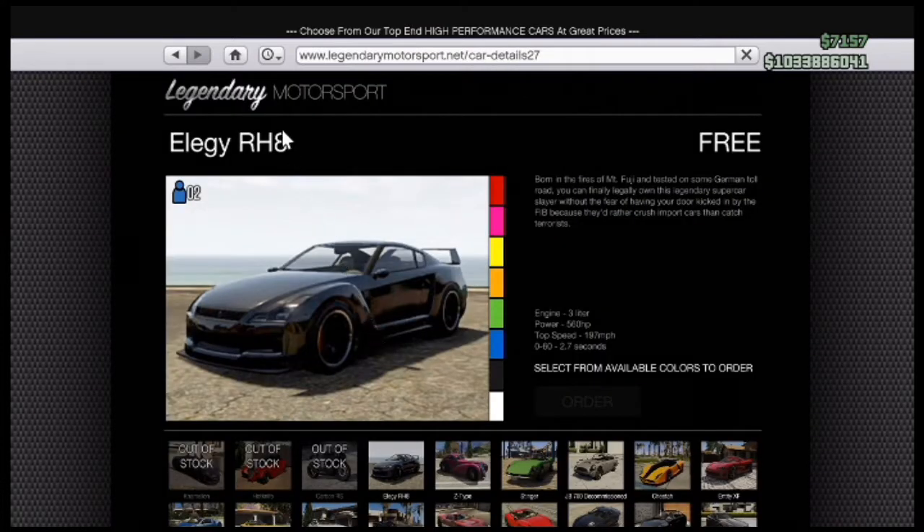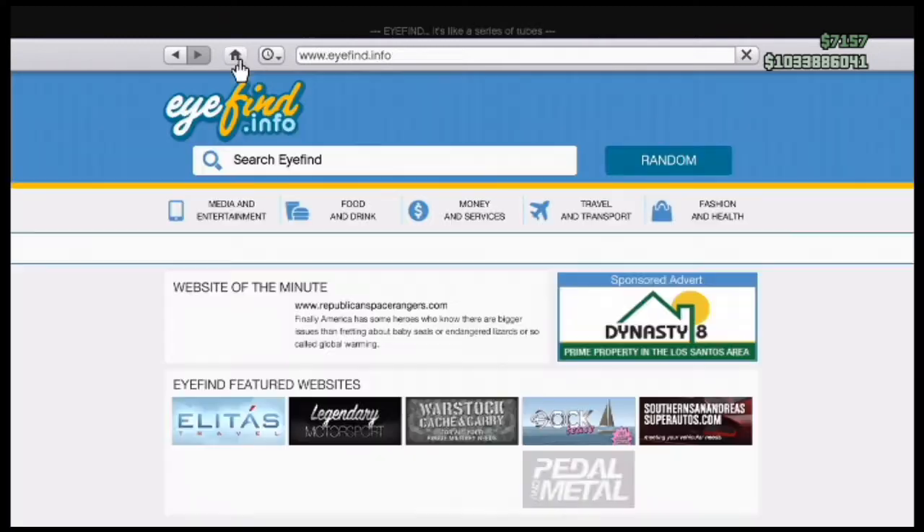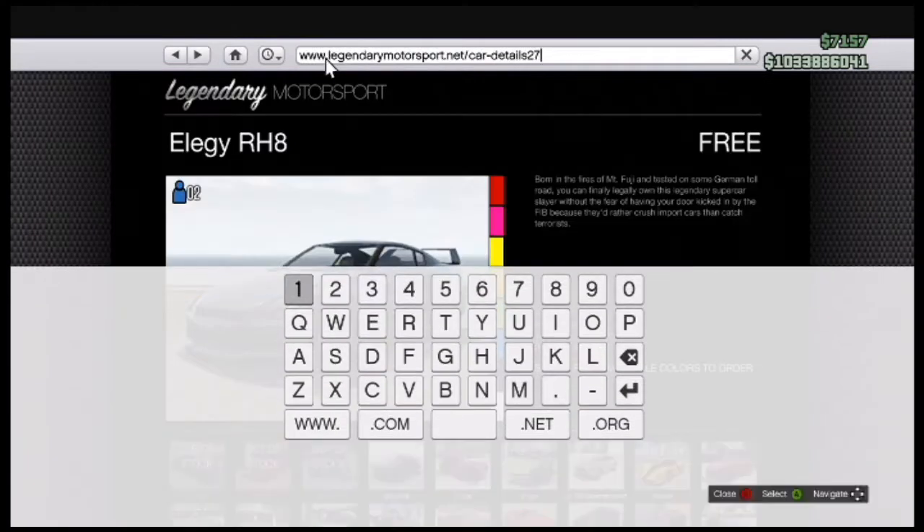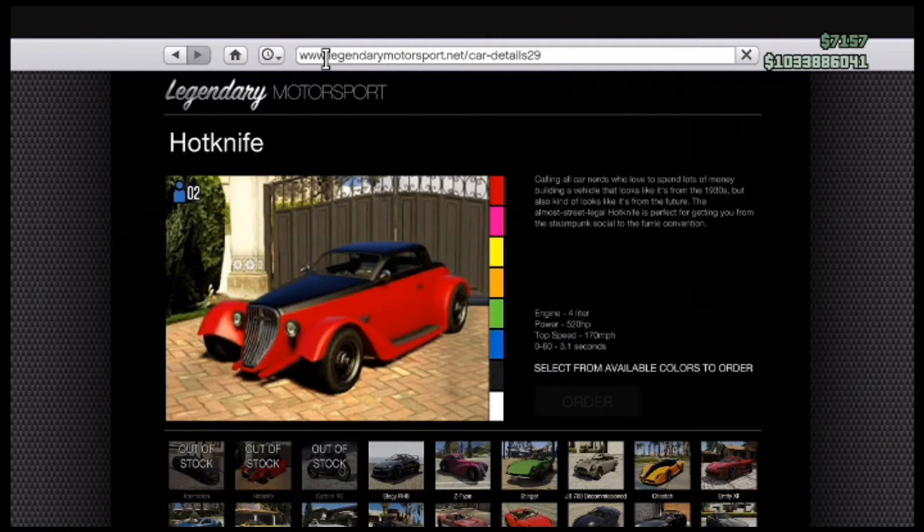You go to this and don't click on anything — go right up here to Home. Click on that, put your cursor over this, and push B and A real quick, so B-A, and it should take you to this. From here, you see it says 'car details 27' at the top — you want to get rid of the 7 and put in 9 instead, so 29. Go, and you're on the Hot Knife page.